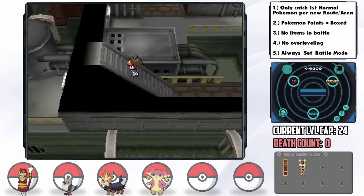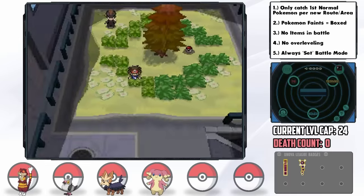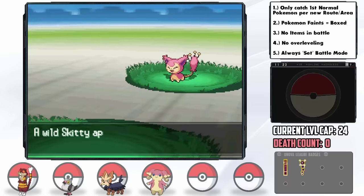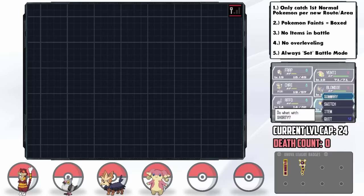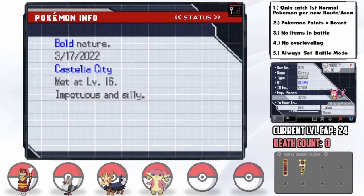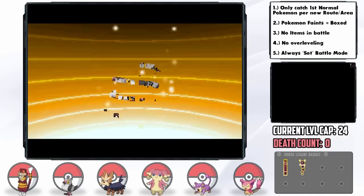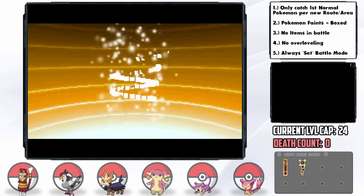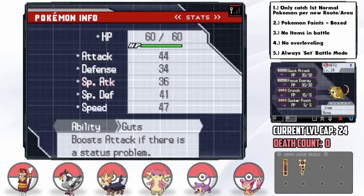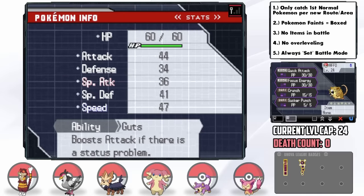With Team Plasma ousted, we have access to Castelia Park — a separate in-game area, which means another encounter. Thankfully it ends up being a Skitty. I name her Shorty, and Shorty has a plus defense and minus attack nature. Looking back on Delcatty's base stats — this thing sucks. While training for the next gym, Frap evolves into Tranquill, and Affo also evolves into Raticate. I also realize Affo has the Guts ability, which could come in handy.